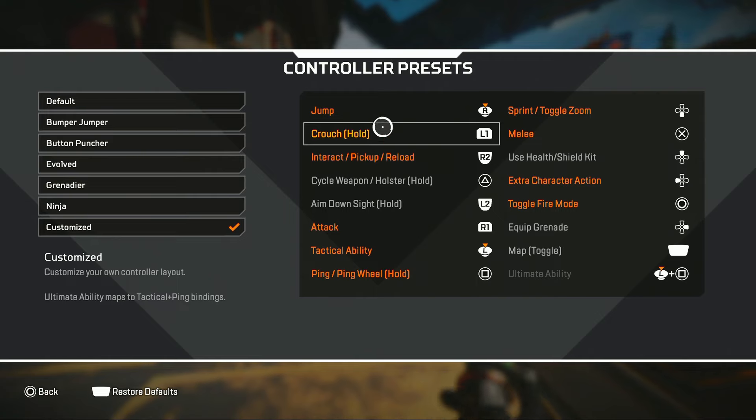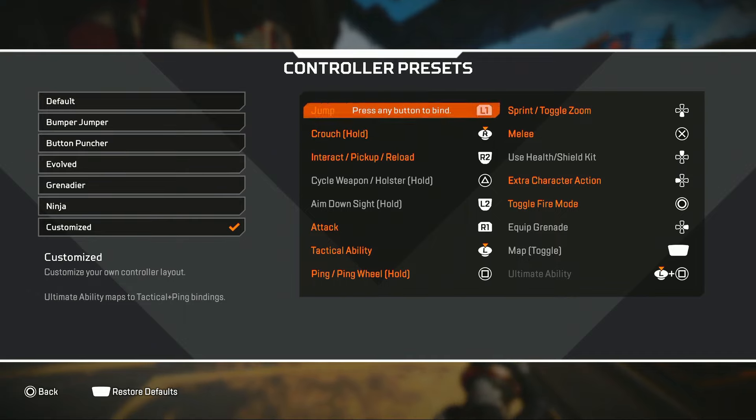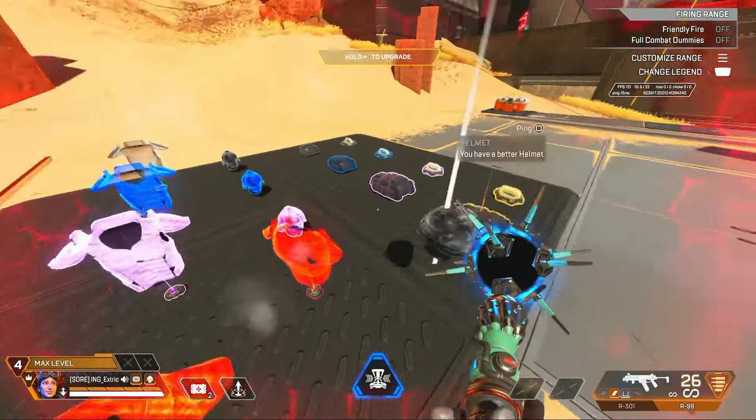This button layout is perfect — I crouch with my left bumper and jump with my right stick, so I never have to remove my finger to jump or crouch. I also don't really like having crouch on the right stick because when I crouch it messes with my aim. Interact, pickup, and reload are on right trigger so I can loot really easily.